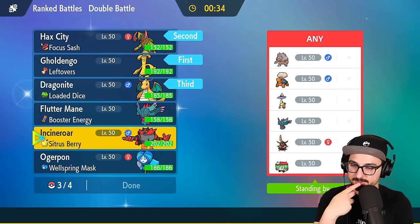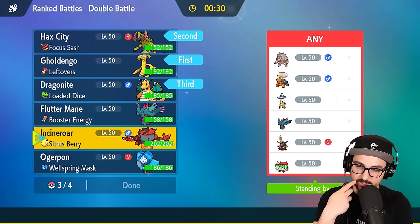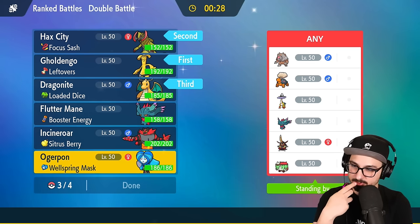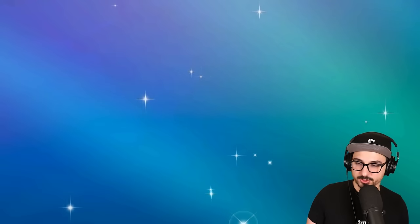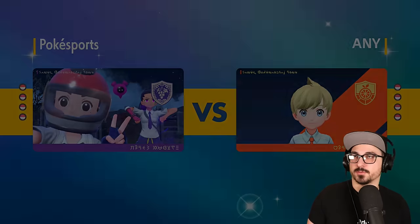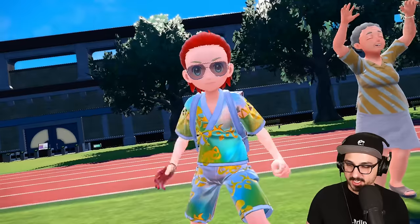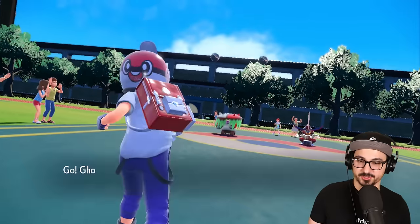I should maybe hold off on Incineroar. I'll bring Ogre Pond in the back just to give me that Grass type to deal with Spore coming out of that Brute Bonnet. I also have to be very careful with my Goldengho — there are so many Pokémon on that team that get Sucker Punch. I might just have to burn Terra on Goldengho and fully commit. Double Sucker Punch lead — yeah, we gotta commit.